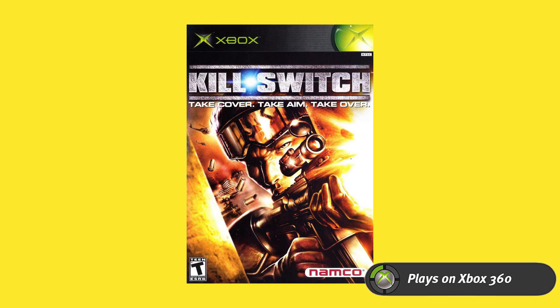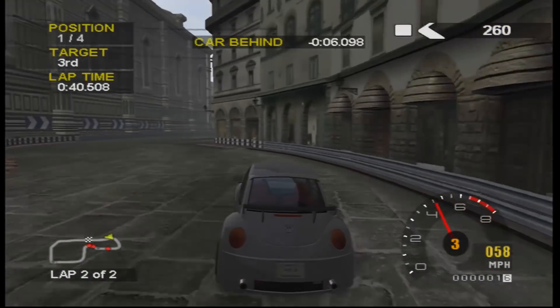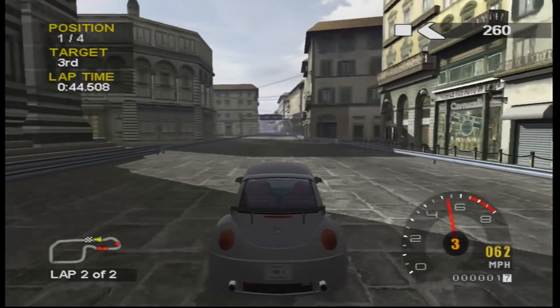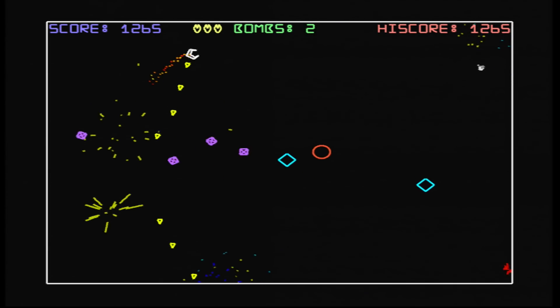Two more games I don't have that are worth mentioning. First is Kill Switch — a game Namco made that was kind of mediocre for the time, but it's notable for being the first game to really introduce cover mechanics. It's a third-person shooter where you can crouch behind a wall and pop up to shoot enemies. It didn't work quite as well as later games like Gears of War made it, but it's notable for introducing that mechanic. Right after that is Project Gotham Racing 2, which is highly notable not just for its good racing but because it introduced the world to Geometry Wars — a little hidden minigame that obviously blew up into its own thing.